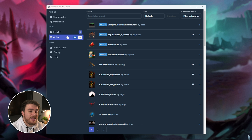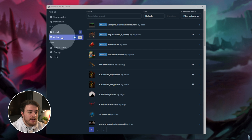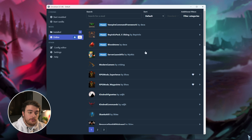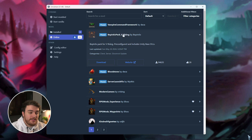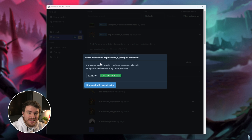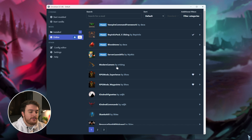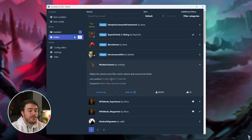To install mods, head across to the Online tab, where we can go ahead and install different things. Usually, BepInEx and other requirements like that will be automatically installed whenever we try to install a mod. However, you can choose to install them manually as well. In this video, I'll be installing BepInEx — I'll expand this and choose Download with Dependencies. On top of this, we'll be installing Modern Camera, which should give us third-person and first-person perspectives. I'll install both of these.